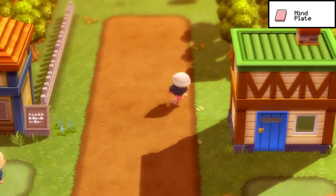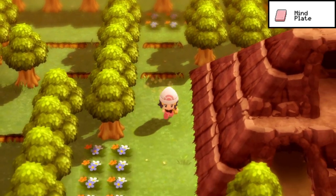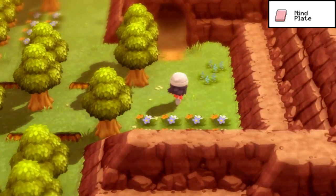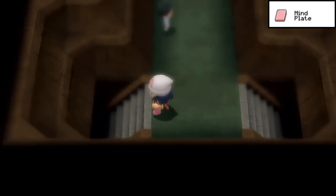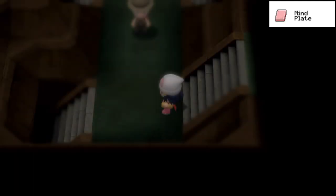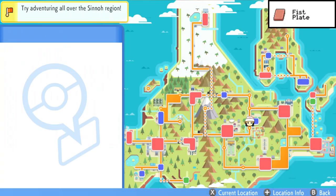The next one is the Mind Plate — this is a cool one. From the Pokémon Center in Solaceon Town, make your way up to the upper right and hop over the third set of ledges into the Solaceon Ruins. The ruins are a labyrinth: follow the path by going to the stairs in the top right, then lower left, then top right again, then upper left, then upper left again, then lower left. In this final room you can find the Mind Plate. It's fitting — the place is full of Unown and is quite mystical.